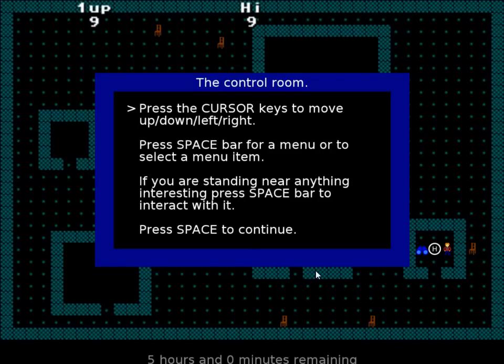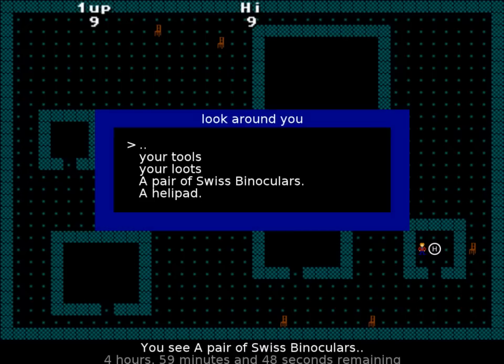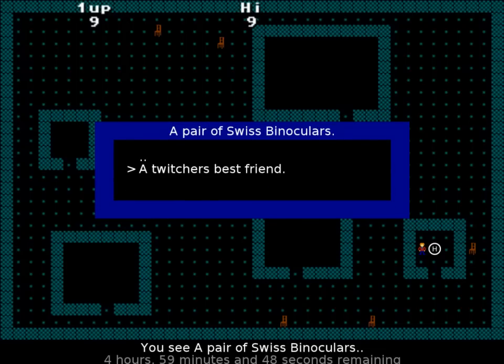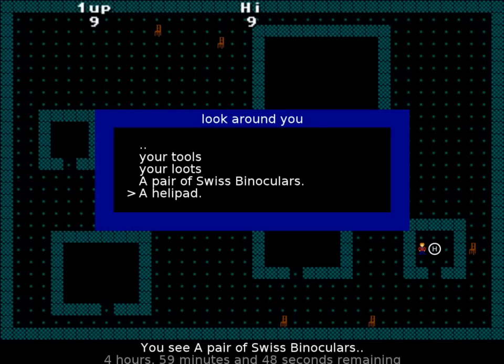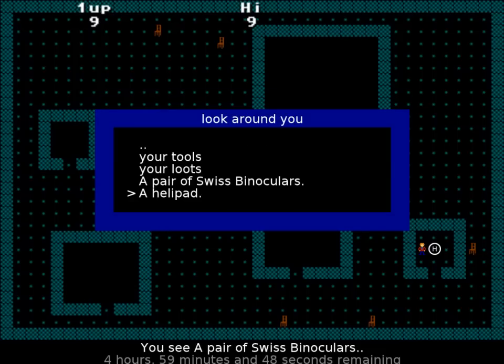If you're pressing, standing, anything, spacebar to interact. We have a helipad. Look around you - look at the tools, my lutes, and Swiss binoculars. A twitcher's best friend. This is just simple, painted on the ground. No, you may not really pick it up. It really is just paint.